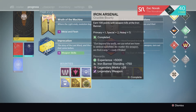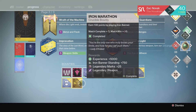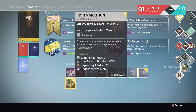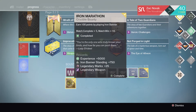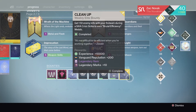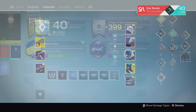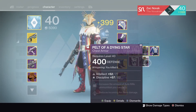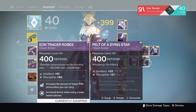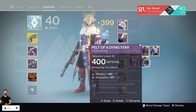Let's go with Iron Arsenal — something went to the postmaster. Let's go with Iron Marathon — something went to the postmaster. We've also got Cleanup for the final bounty. What do we receive? A Pelt of a Dying Star — that is what we received. It's cool, I like that. It actually has some pretty good rolls: intellect and discipline, 77 and 82. Not too bad.